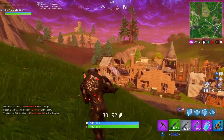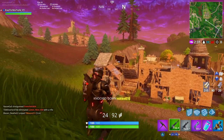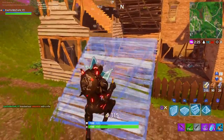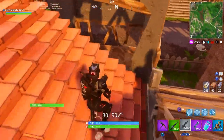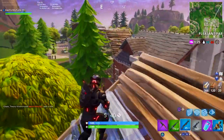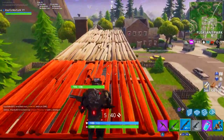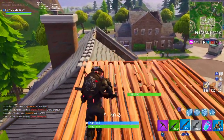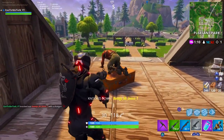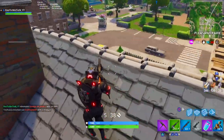For SMG eliminations you need three. People think these are hard because SMGs aren't the best, but here's the technique: I knocked a guy with an AR, pushed up, and finished him with the SMG — and it counts. You don't have to knock them with the SMG; just finish the downed person with one. Pull out the SMG after they're knocked and eliminate them that way.